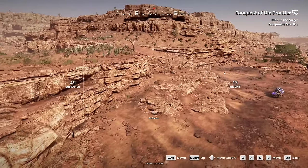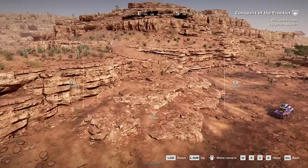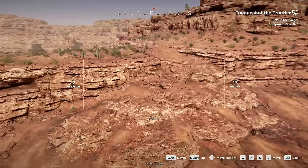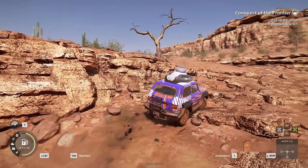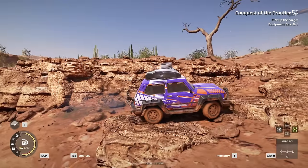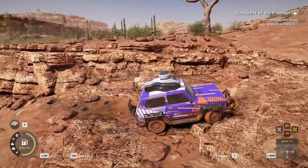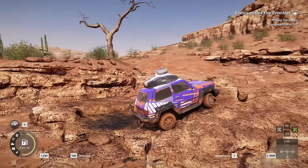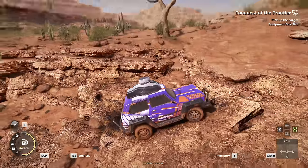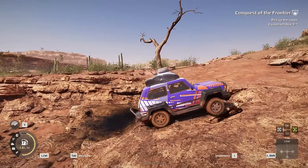It looks like my only option is this, that, or I have to go around this whole valley. So I guess we're trying here. From the air, this looked a lot more dangerous than I thought. Even with these small wheels, I think we totally got this. There we go, just had to give it a little bit of an angle. Whoa — I don't got much grip here, as you can see. I didn't expect that. I'm actually sliding down.